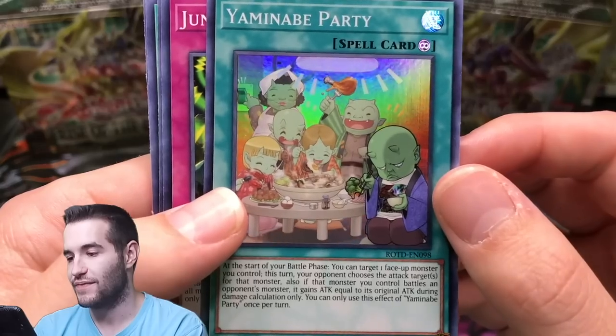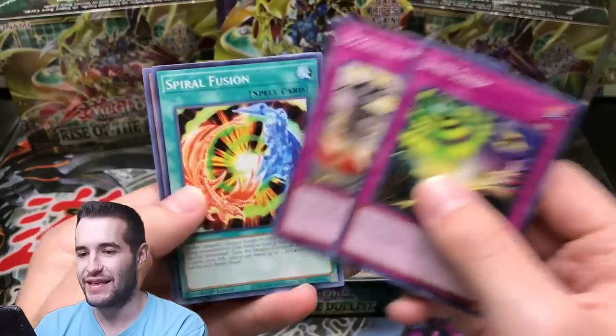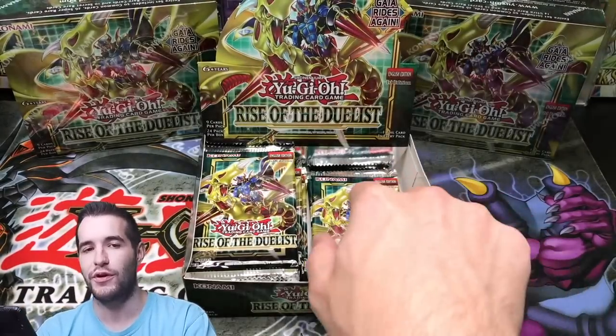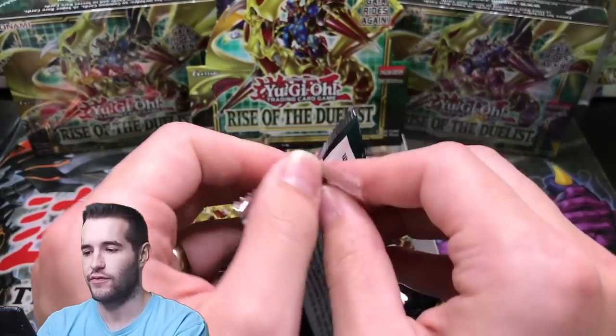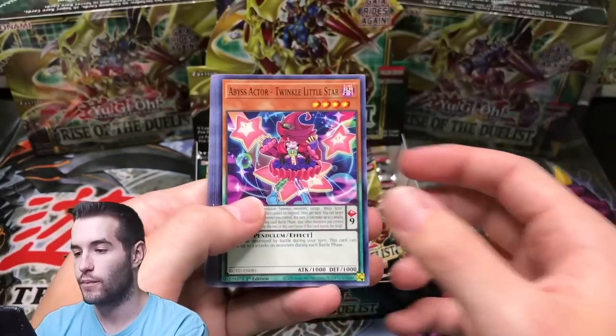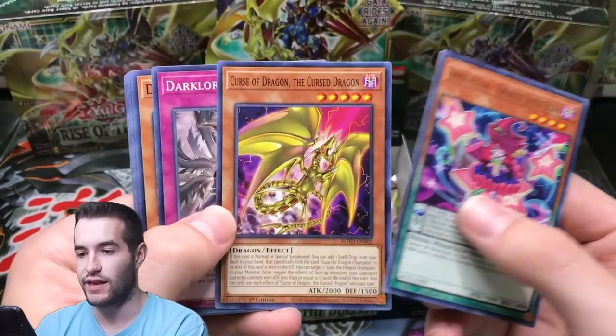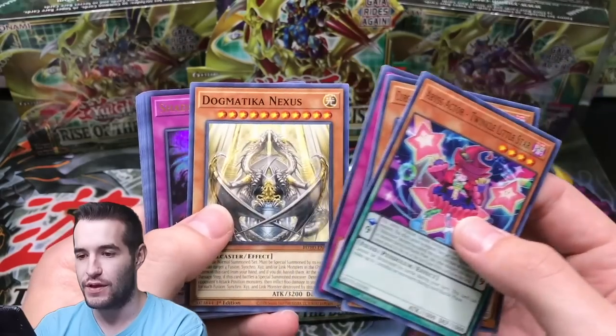We got the little goblin guys — Yamanabe. What is that other trap card they're on? Let me know in the comments. Check that out — Curse of Dragon, the Curse Dragon. Pretty cool.